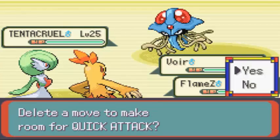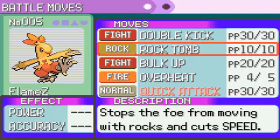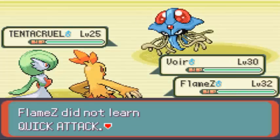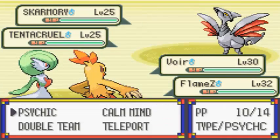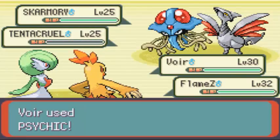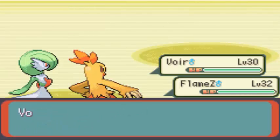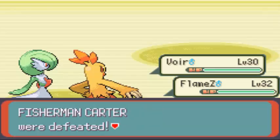Flames wants to learn Quick Attack — nah, I don't really need it, because that breaks my type coverage if I lose any of these moves. I'll go for Psychic on this Tentacruel, and Overheat again — I don't think I'll do as much because I lost two stages of Special Attack. Okay, nevermind, doesn't even matter. Torchic is level 32, that's good.